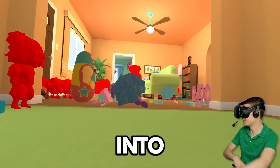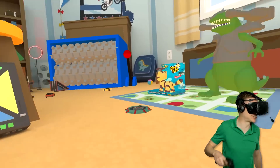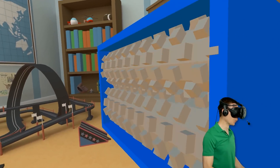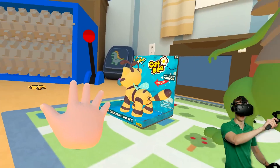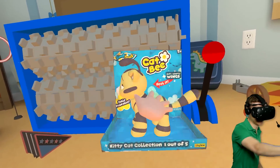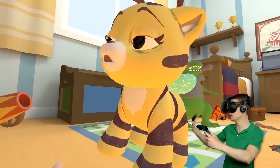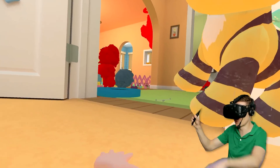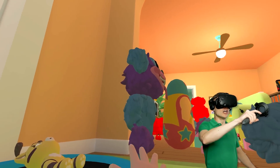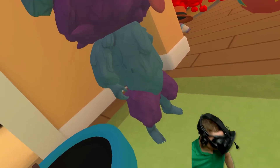PJ Pogapillar is gonna upgrade into every level, starting with level 1. We can unlock him by using this - the Shredder. Let's go ahead and turn that on. Now we gotta find something, like Cat B over here, to throw it into the Shredder. Sorry Cat B, bye bye, get in there! Now we get an actual Cat B. So let's give this to the level 1 PJ Pogapillar to see - and we can unlock him, let's go! We gave him a Cat B and now he's alive! You look kinda weird though man.